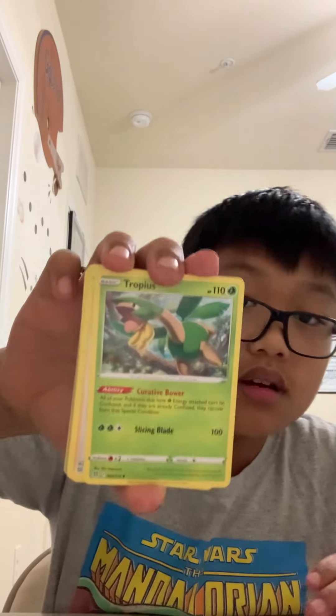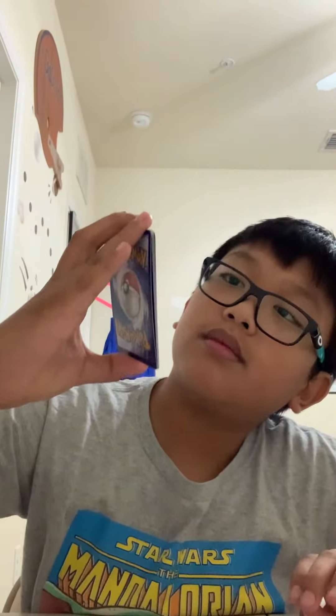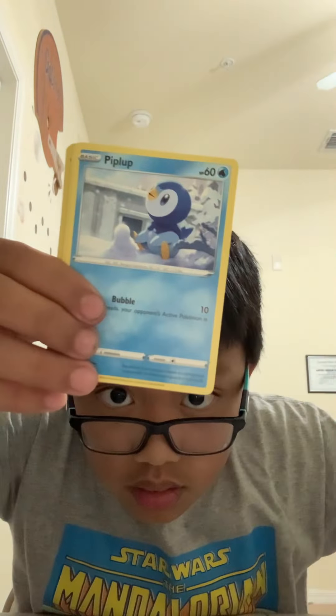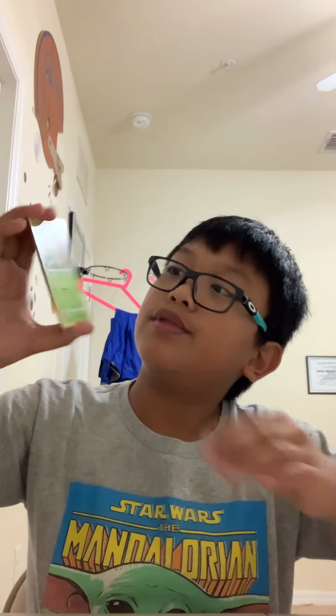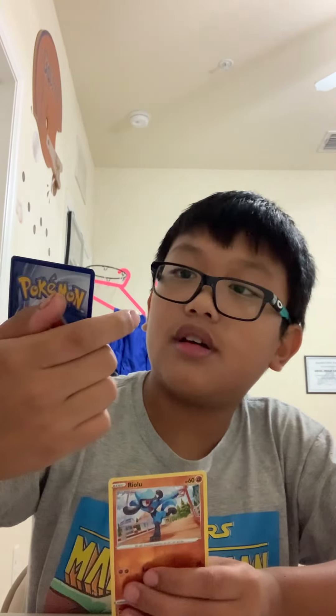The code cards I'm going to be showing you guys. I was hoping for a Charizard. We got: Energy, Energy, Tropius, Roseanne's Backup, Blunder Policy, Turtwig, Trapinch, Piplup, Shroomish, Purloin, and a normal holo hit — Infernape. Cool.